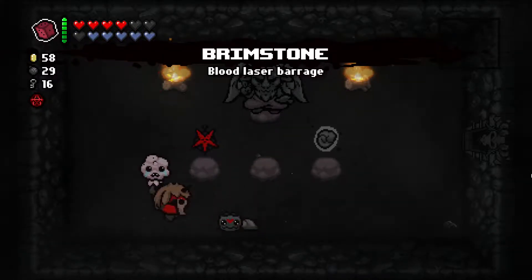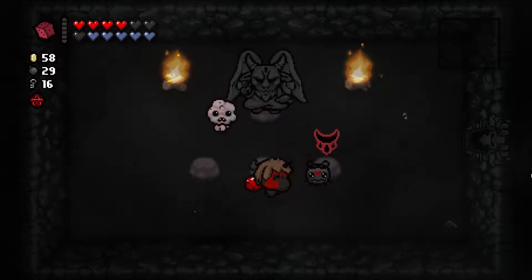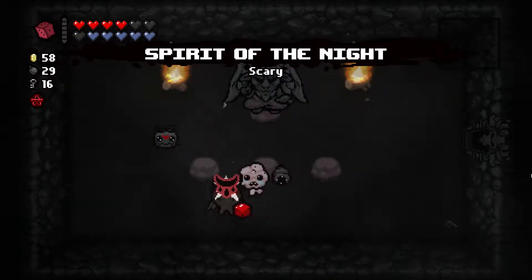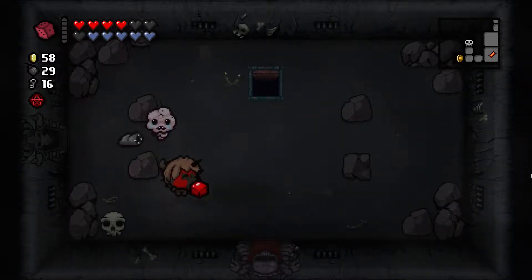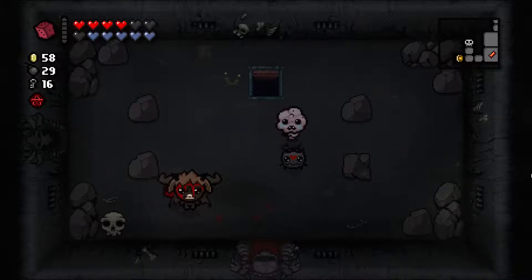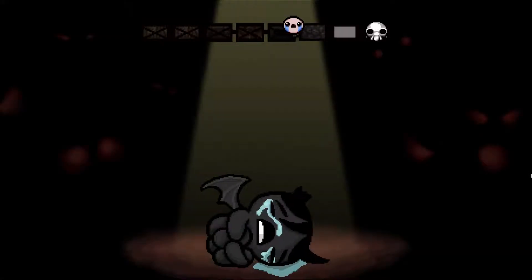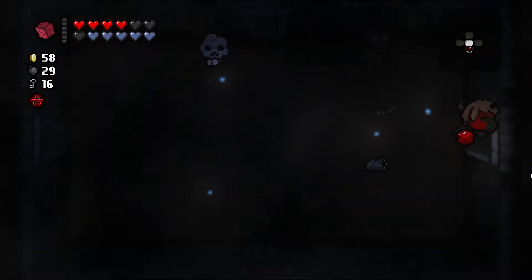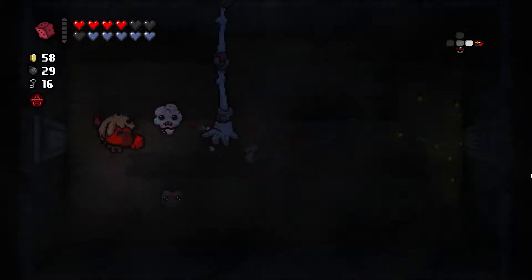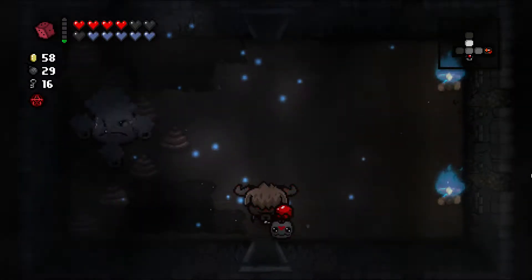I'm going to take Brimstone. The second item was Pentagram — straight up damage up. The third thing was Dark Matter — Woodman Fierce Shot and damage up. I ended up re-rolling it because I was hoping for a Guppy item, but I ended up getting a Spirit Knight which is basically just fine. If we didn't have a winning run before, we do now — because of Brimstone.